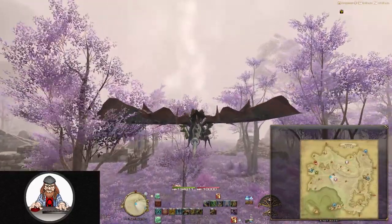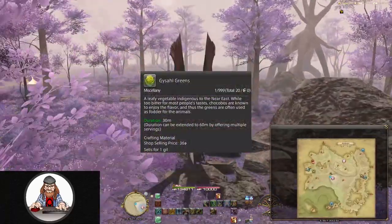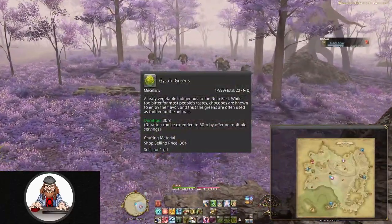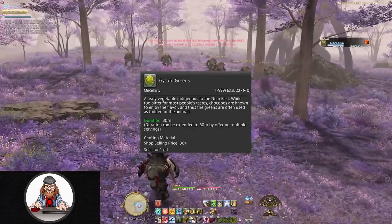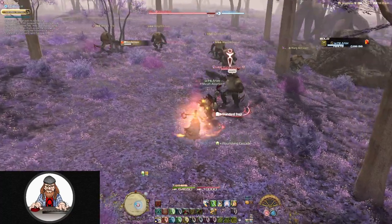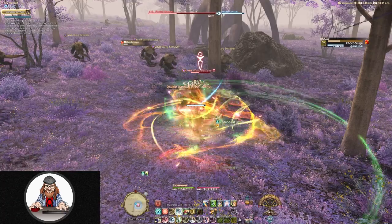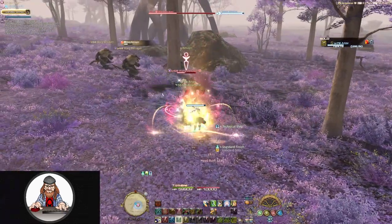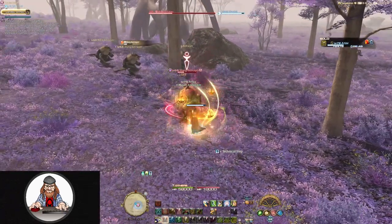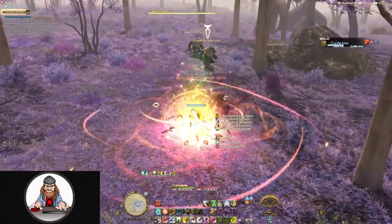Now that you have your chocobo unlocked as a companion, all you need to do to use him is to use a Gysahl Green, which you can buy from nearly any item vendor in the game for only 36 gil apiece. One Gysahl Green will allow you to use your companion for 30 minutes, and that can be extended up to 60 minutes by simply using a second one.